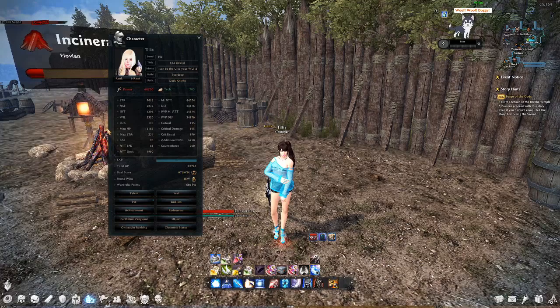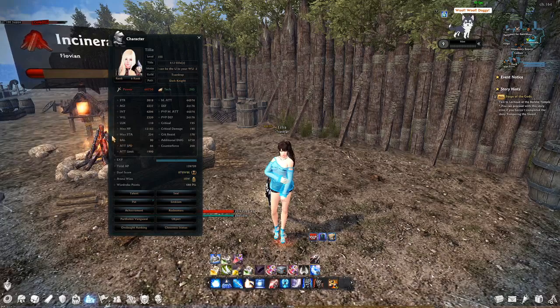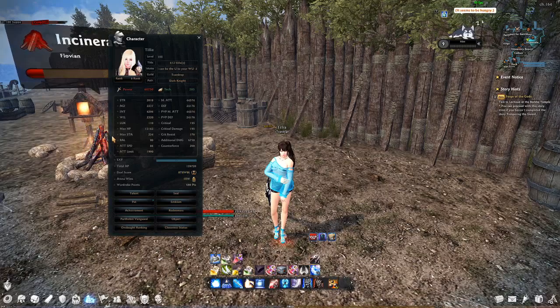Anyway, max HP — pretty obvious. Once this number reaches zero, you die. Similar with max stamina: when this number reaches zero, you're unable to do basically anything for a few seconds.